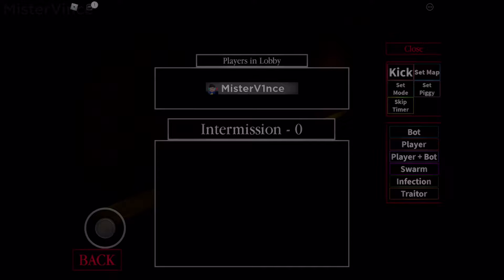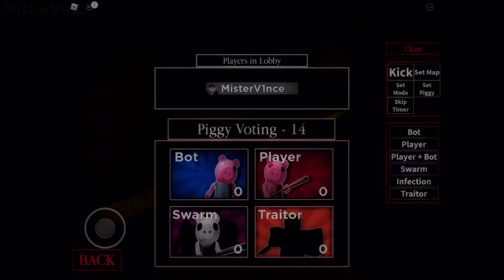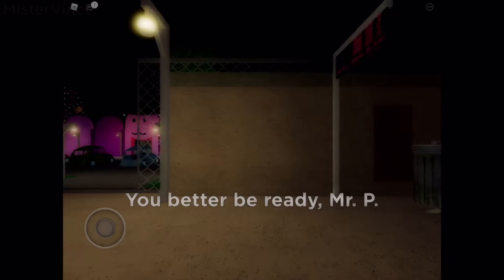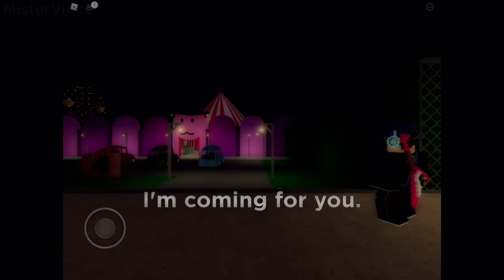So let's go ahead and set Swarm as the game mode. I'm the only player in the server. We're doing Carnival because I want to see how easy it is. If I'm not mistaken, I think Swarm is going to be selectable even if you're the only one. Yep, that's actually correct. Thankfully, Swarm is available for one player — that's because players can't be a Piggy in this mode. So it's the second game mode that allows one player to use it, which is really neat.